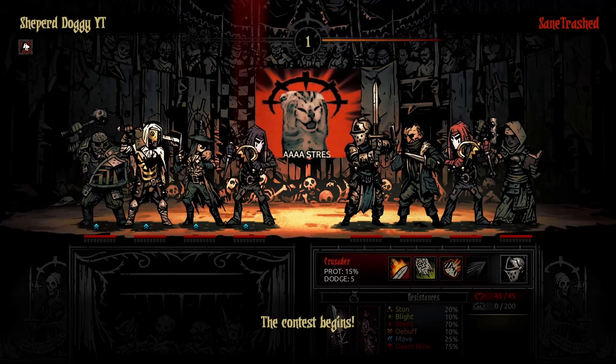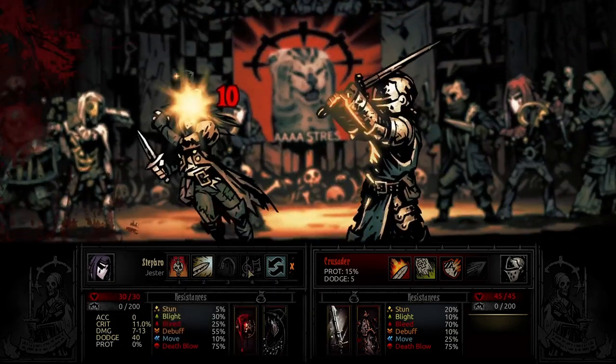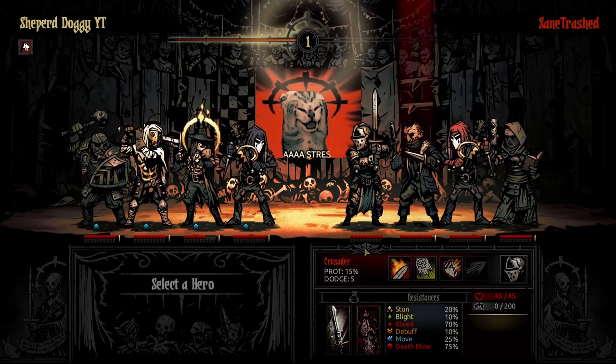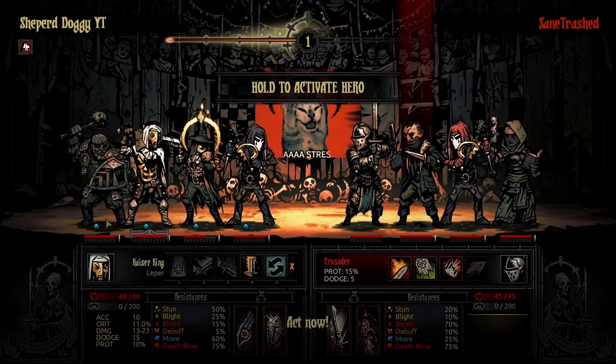So you might look at this and think: Shep, why is your Leper in position 3? Why do you have a damaged Man-at-Arms in position 4? Why is your Jester in position 1 without Finale? And why is your Grave Robber getting stunned with 50 dodge? There goes my strategy! I can't swear in the first 30 seconds of the video, let's not do that.